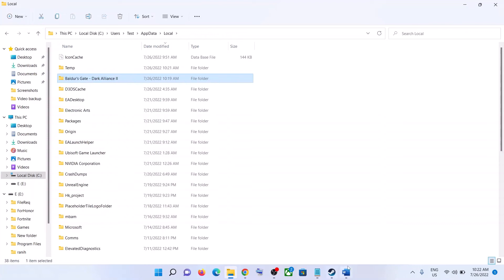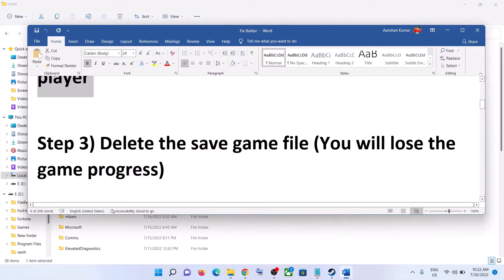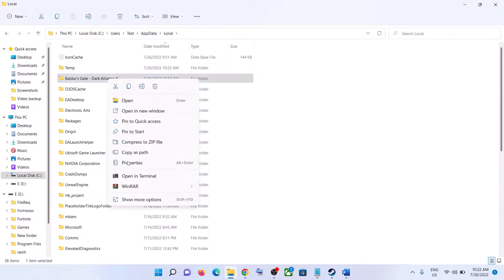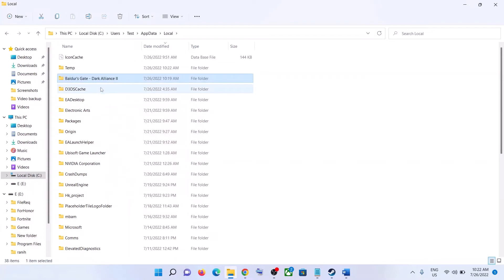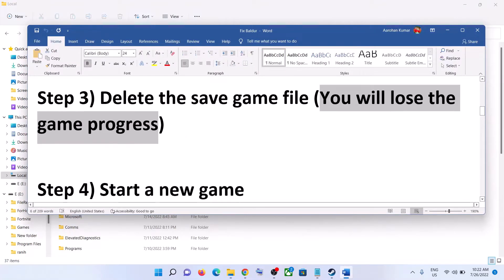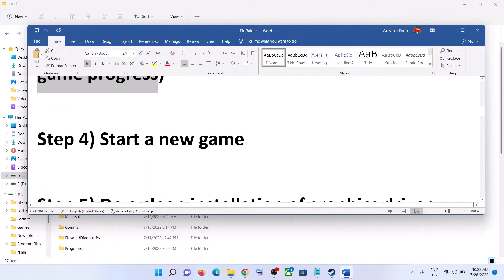In the Local folder you will find the Baldur's Gate Dark Alliance 2 game folder. Go ahead and delete this folder. Be aware that once you delete the save game files you will lose all your game progress. If you agree, right-click and click Delete. Once it's gone, launch the game and start a new game — that should fix the crashing.